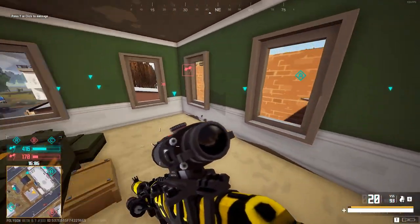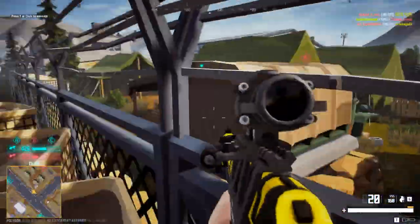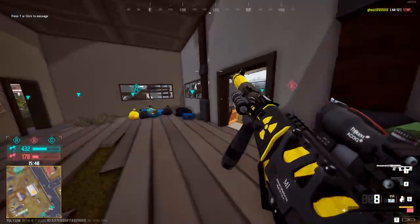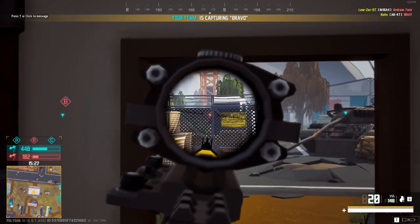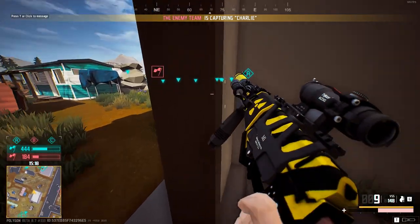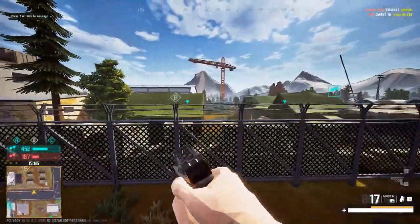I do wanna push someone in here — just waiting for an opening. Gonna grab some ammo while we see how the game is developing. Back to toilets, I guess. That guy's just not worth fighting. See if we can spot him through here. The only solution we have is to go over here. There we go, sweet. We're gonna check storage here — garage, as some people call it.